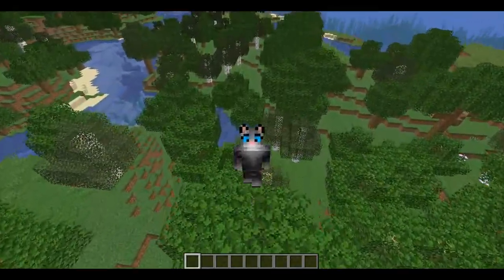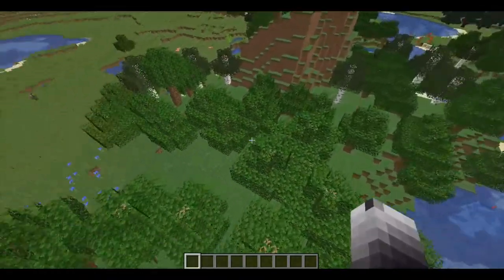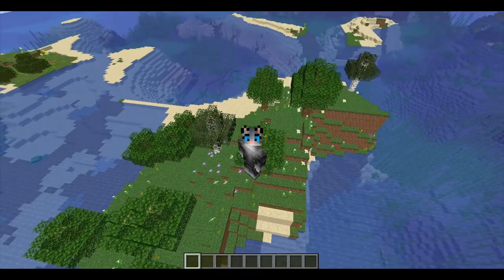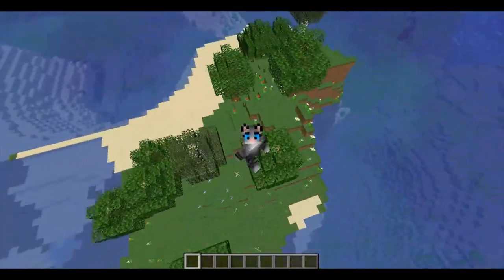You have the normal forest, such as what I've shown you so far. There's also the wooded hills version, which tends to be a bit hillier. And there is also of course the iconic flower forest version. Now all variants can spawn on tiny islands in the middle of the ocean, which is kind of interesting and cool.